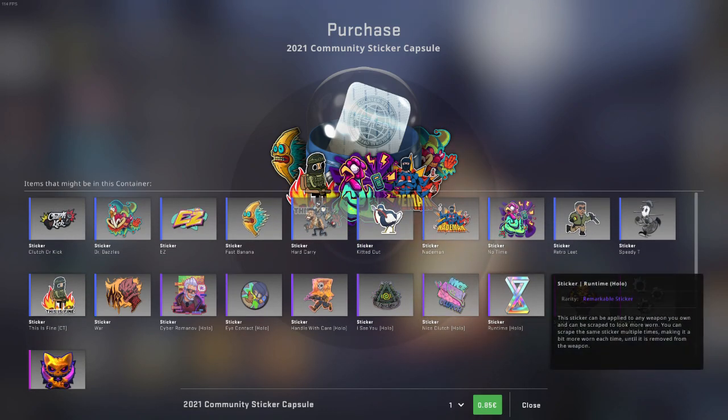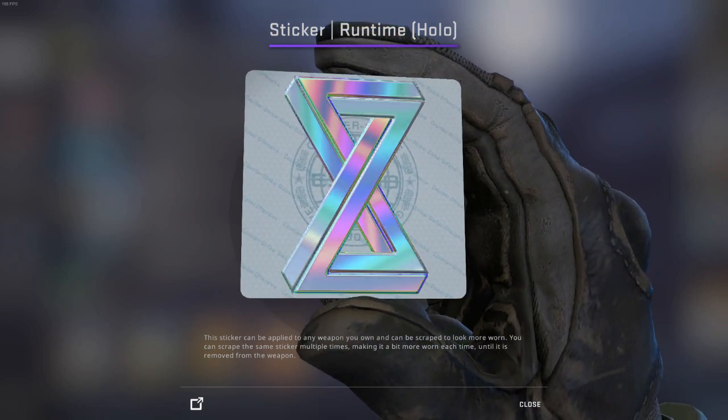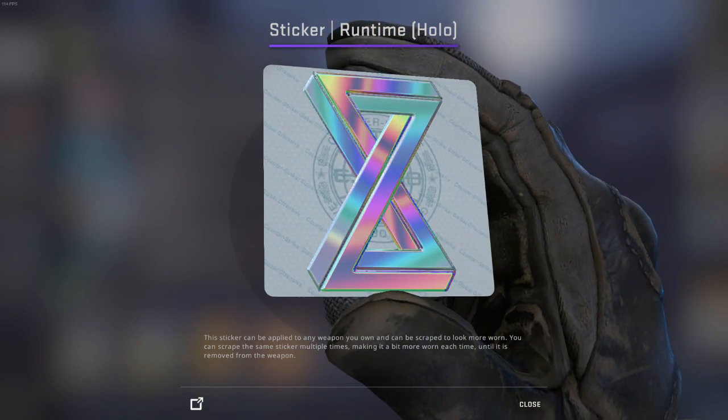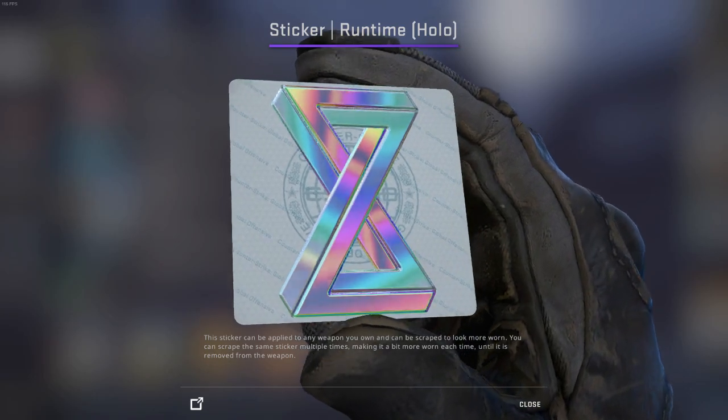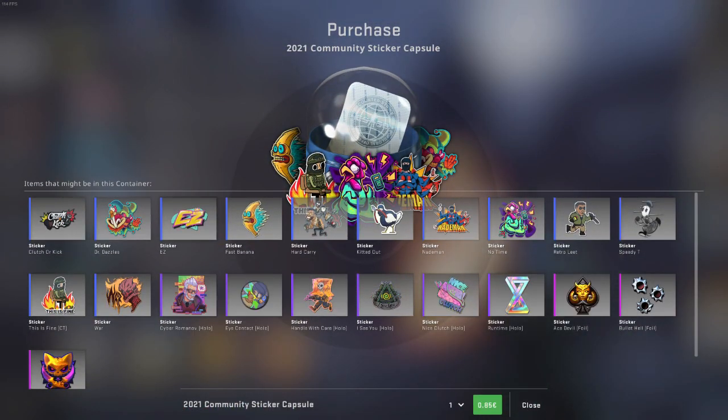Yeah, it's actually quite nice. I really like the Runtime holo — looks very nice, very clean. The holo looks almost like a foil, to be honest. This can make some very cool crafts. The stickers are quite nice overall.